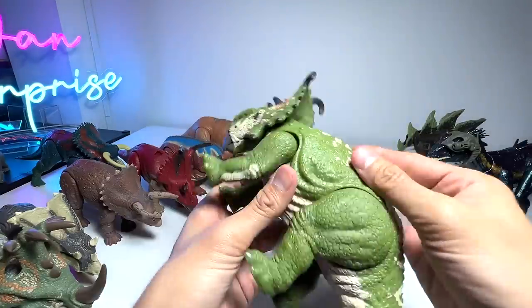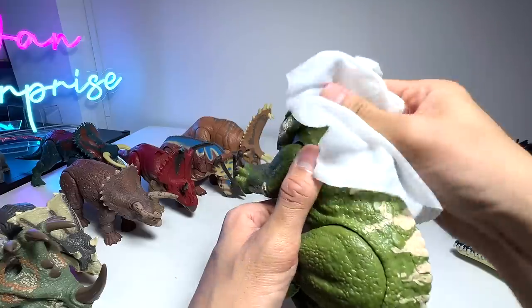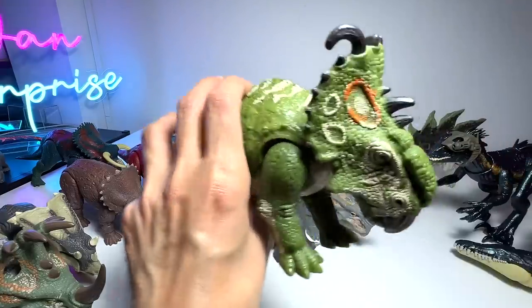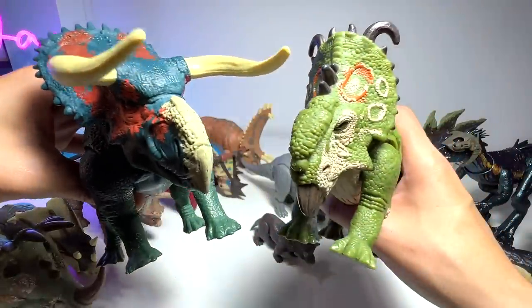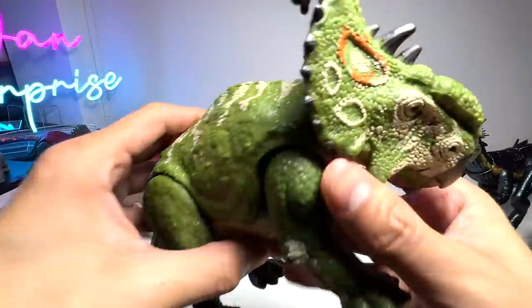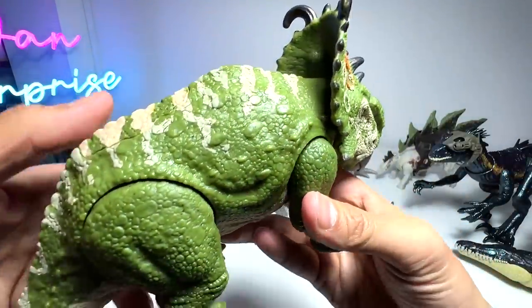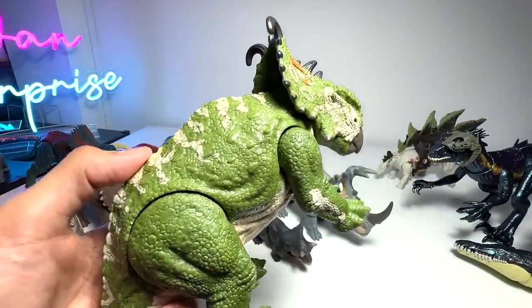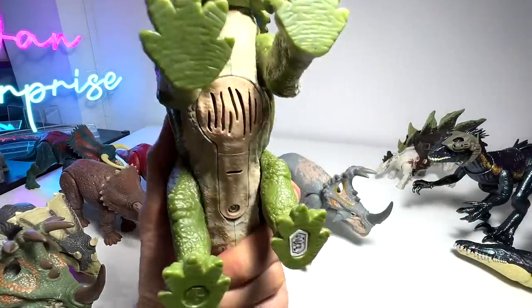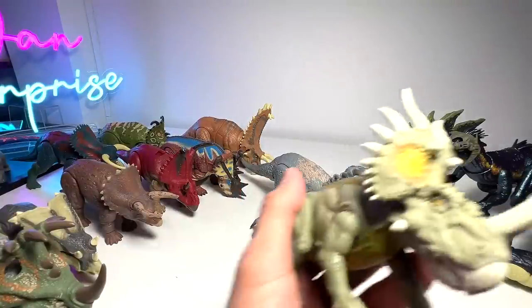You can see the similarities - Nasutoceratops and Pachyrhinosaurus both have very large noses. There's like this muscular mass right here on the nose. This is one of the very first Jurassic World figures from Mattel - the Roar Battle. We just changed the batteries not too long ago so it's working very well. Love this a lot. Let's take a look at another species - Styracosaurus. We have a couple of them.